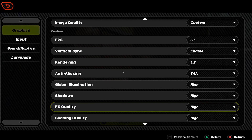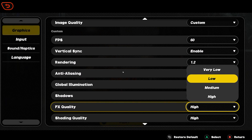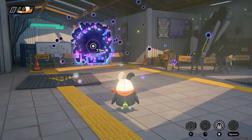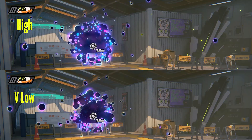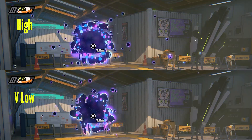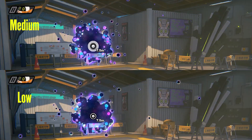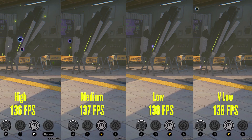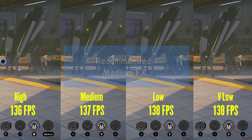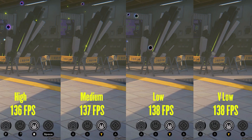Next is FX quality, which controls the intensity of special effects and particles produced by various animations like character attacks and particles on the map. Here is the difference between high and very low setting in this particle-heavy scene — the lower you take the setting, the fewer particles are produced. Performance-wise this is not a demanding setting at all and I lost almost no fps, but I would suggest going to medium if you have performance issues in scenes like these or in intense battles.